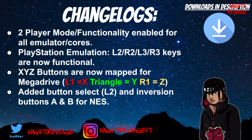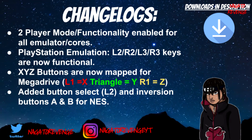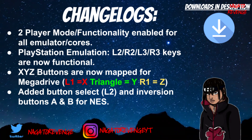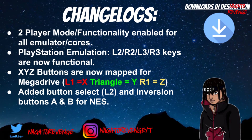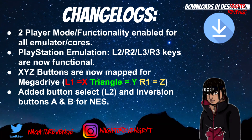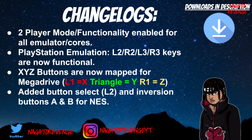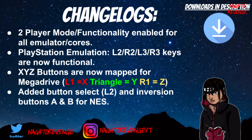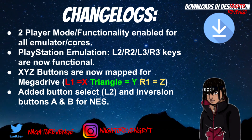There is now two-player mode activated and it's already been enabled via the .cfg file. It works with all emulators or cores, so if you want to play two players on Gran Turismo for PlayStation 1, SNES, or the Sega Genesis emulator, you can. The PlayStation emulator's L2, R2, L3, and R3 keys are now mapped and functional. XYZ buttons are now mapped for the Sega Mega Drive — L1 is X, Triangle is Y, R1 is Z. Button and select via immersion buttons for the NES, as well as A and B, have also been added.